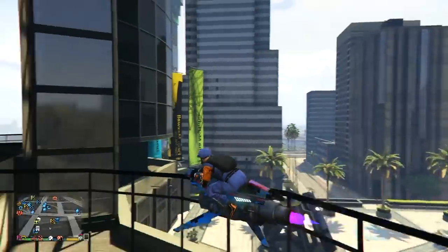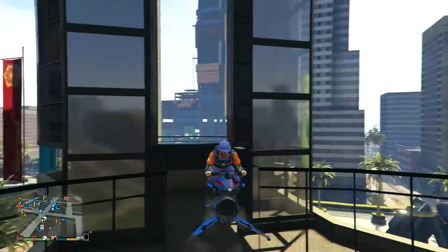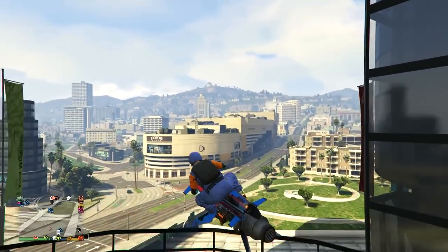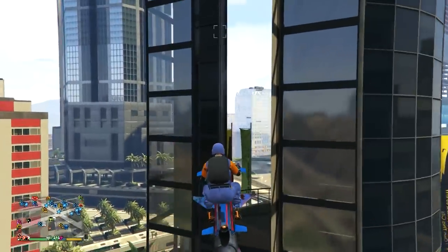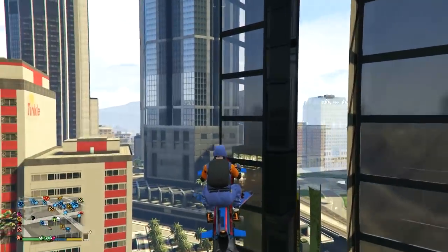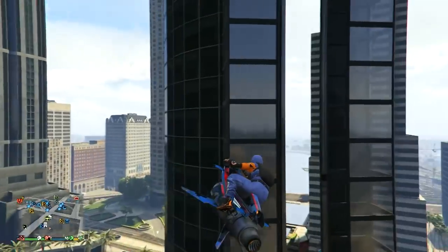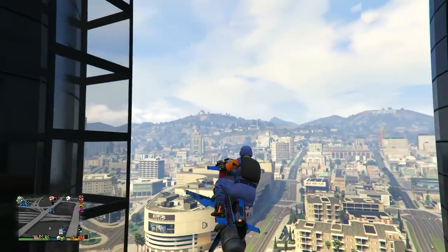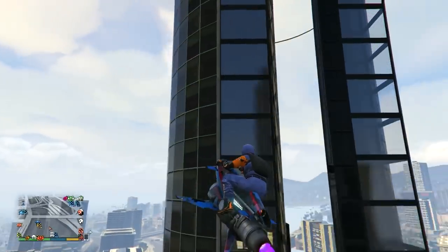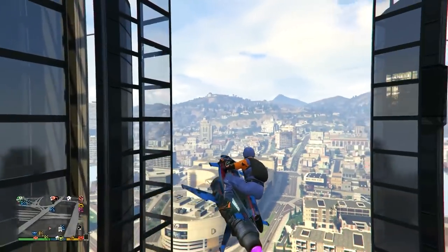I noticed that you can actually fully breach into the top of Arcadius by doing this. As many of you know, there's a wall breach up above Maze Bank Tower — the big Maze Bank right across the street. With the Oppressor Mark 2, you actually come up from under the building and go straight up above. I don't know if anybody's actually posted this — I'm not claiming founder or anything, but I haven't seen it before. I don't think we were able to do this before the Mark 2 came out, because it's so easy to hover and fly straight up with it.